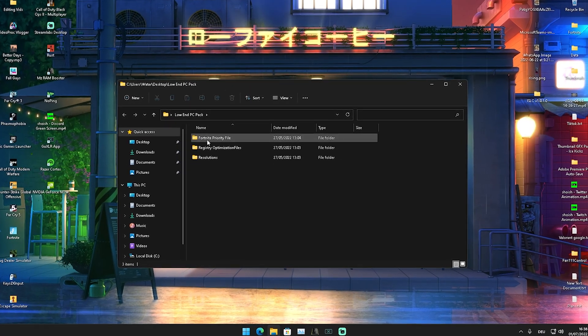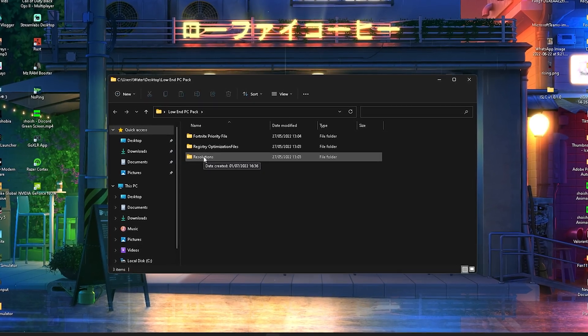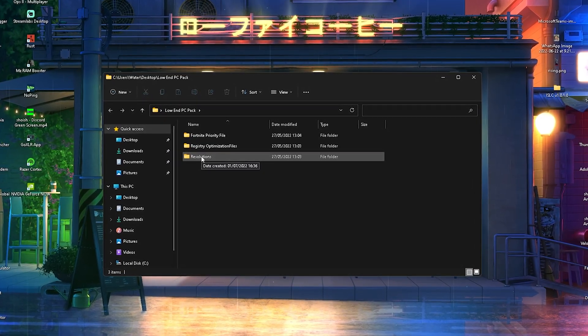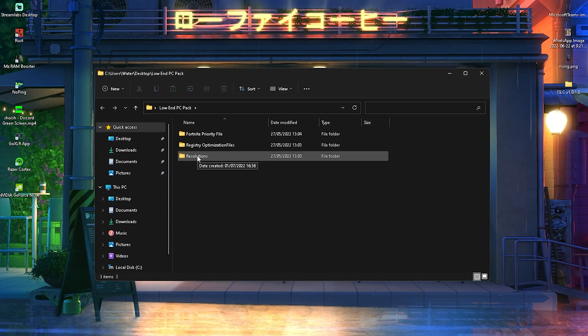In the pack we have the Fortnite priority file, registry optimization files, and resolutions. Resolutions are especially important because so many people ask me what the best stretch resolution for low-end PCs is, so let me cover that.